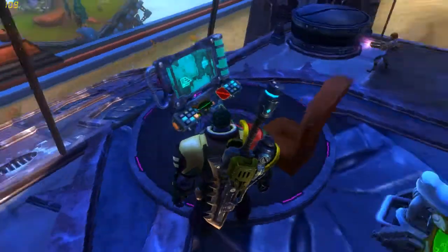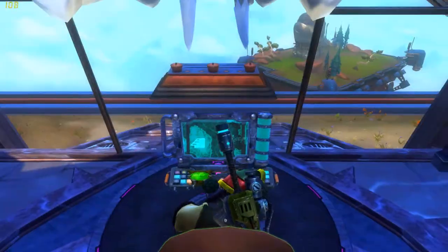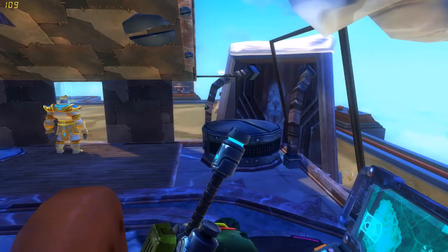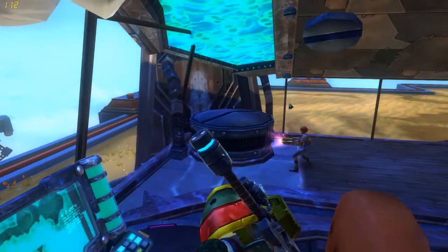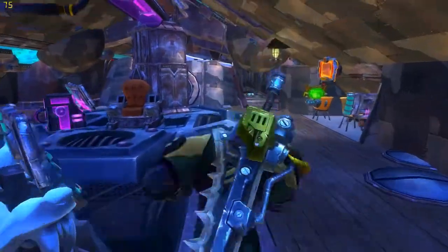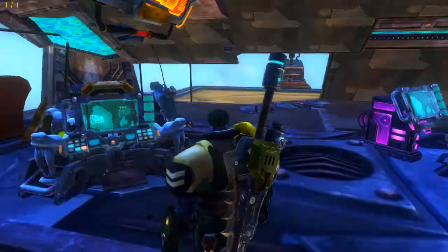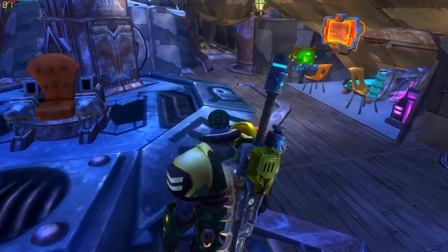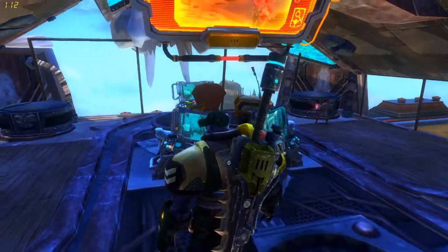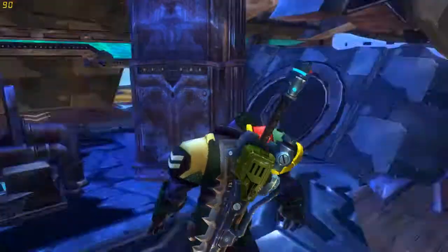I'm still working on this area right here, but this is where the pilot would actually have a very nice view. The only reason he got this side window over here is so he can see out both sides when he's landing the ship, because this ship is actually made to land on a planet. There are no actual living quarters on this one, because this is one that just takes troops into battle and supports ground troops.